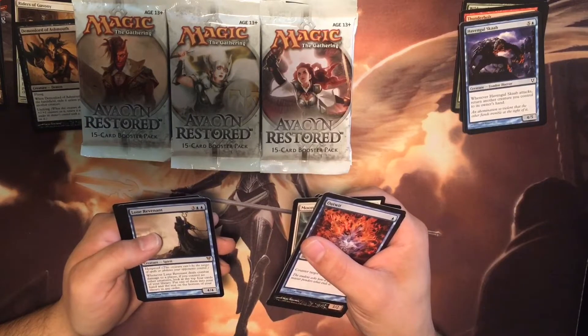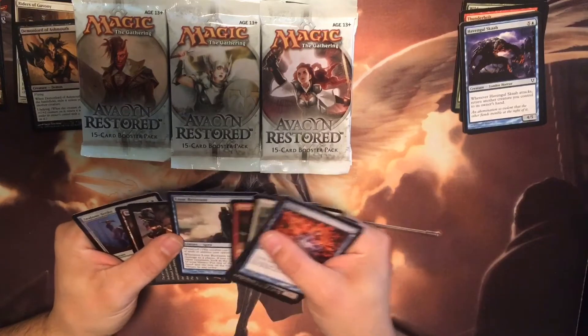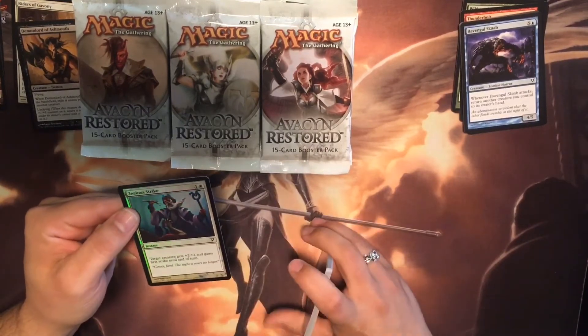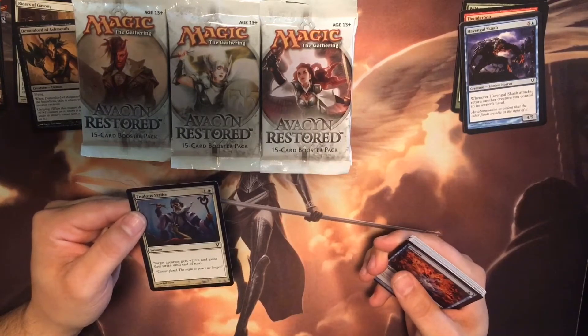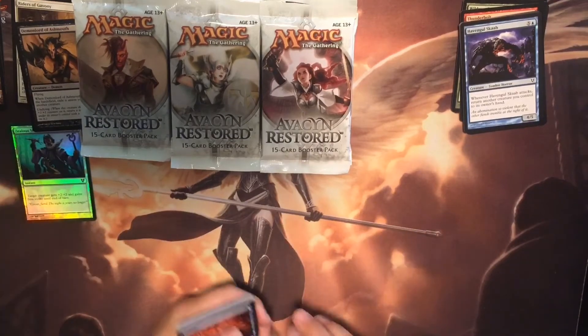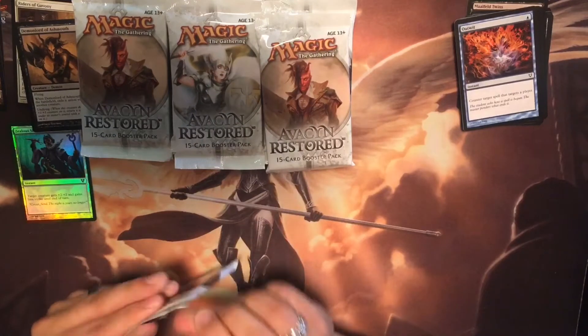Lone Revenant. Zealous Strike — target creature gets plus two plus two, gains first strike until end of turn. Ooh, shiny. I like shiny. Even if the card's not all that great, I still just like having it in foil. It makes me happy.